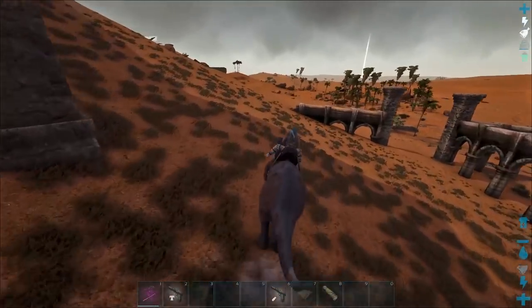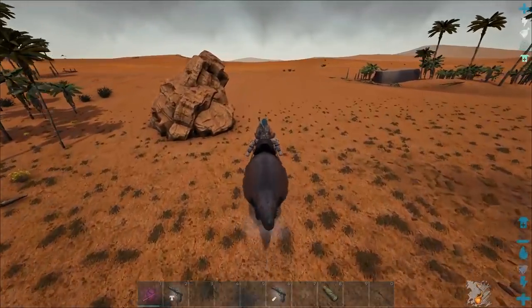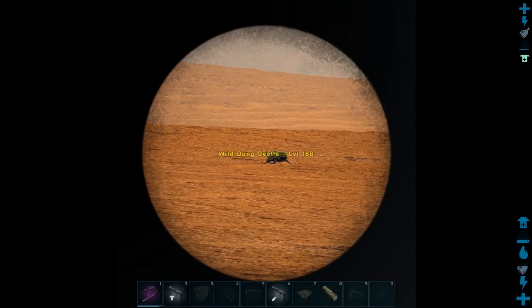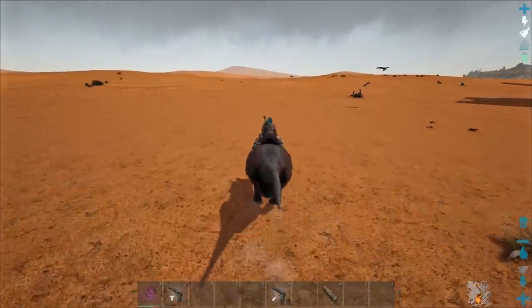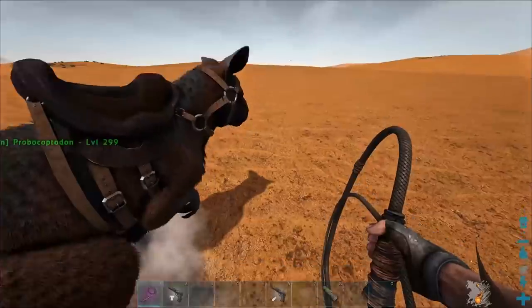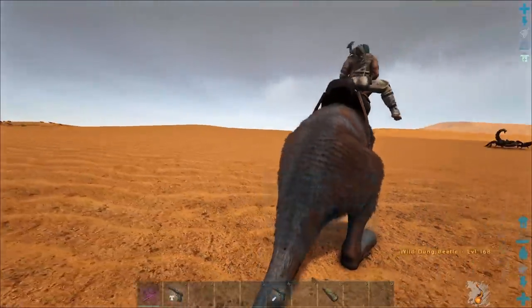I didn't grab any poop — are you too good for carrying poop in your pocket? Go to the egg collector and type 'medium' in the search bar, then take all. Hey, there are dung beetles out here! Level 168, that was quick — they're super close over here. Dung beetle time — level 18 and a 168. Do you want to tame the 168? Yeah, let me see.